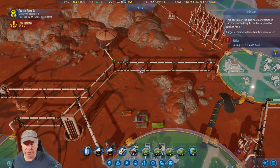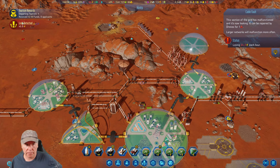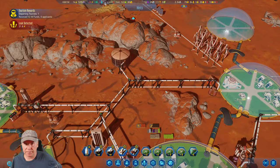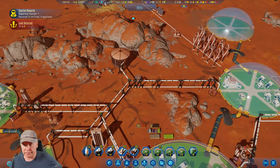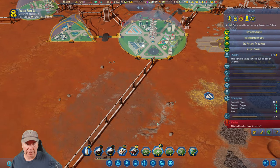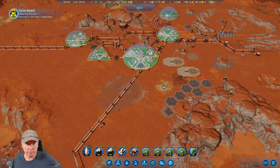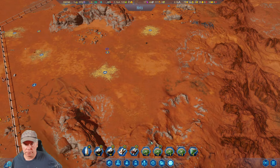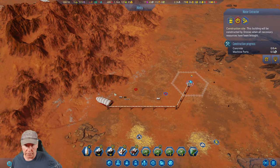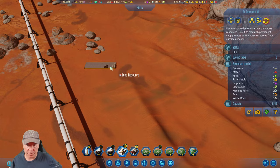Each hour — ouch. So why are you plus or minus again? Okay, you're fixed — shouldn't be a leak anymore. Why are we at minus water? We should be good at this point. No machine parts — all right, go get some machine parts and some concrete.